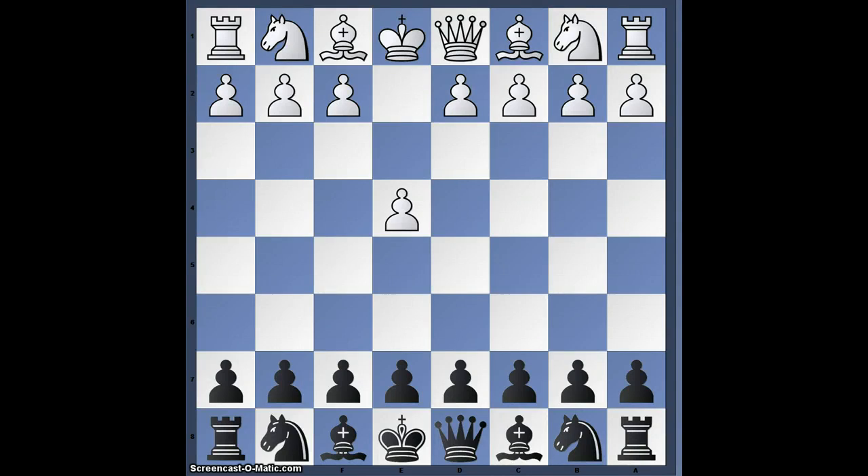Hello everyone. I'm going to do some analysis in this game because I find it interesting, especially the ending with all the tactics there. So let's start. This is Annelise, Fide Master against King's Crusher.